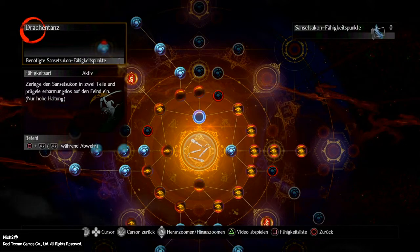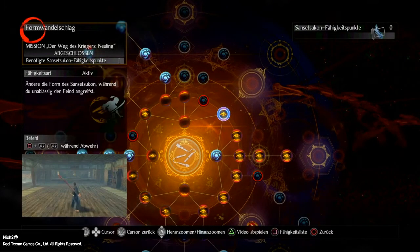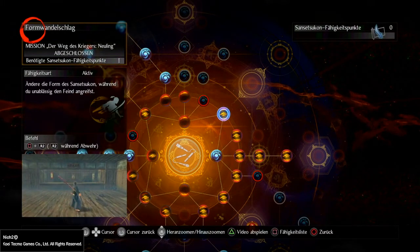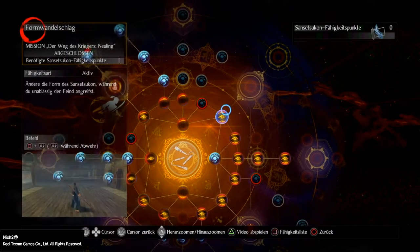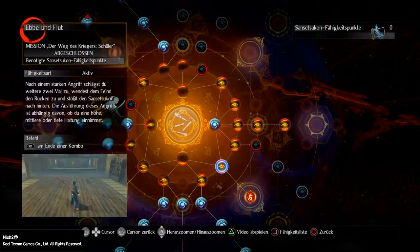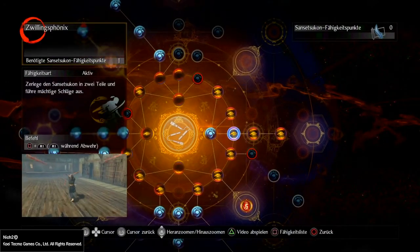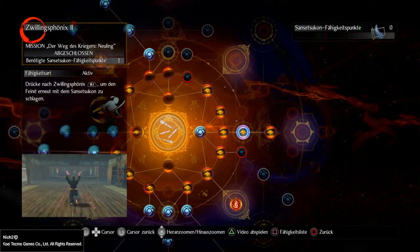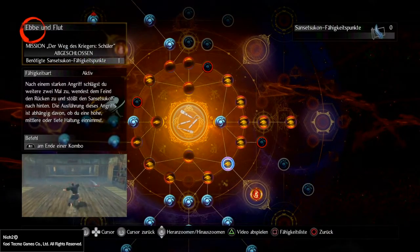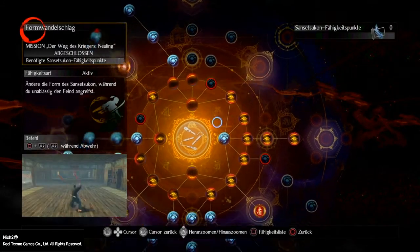Ich habe den Formwandelschlag mit drin – manche sind kein Freund davon. Wer eine andere Möglichkeit will, findet zum Beispiel Zwillingsphönix 1, 2 und 3, den finde ich aber ziemlich schwer rauszubringen, also zu procken – ich spiele dann doch lieber mit dem Formwandelschlag.